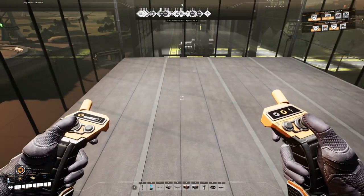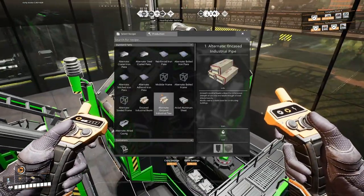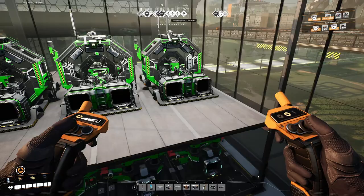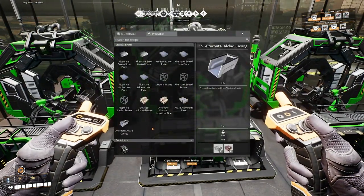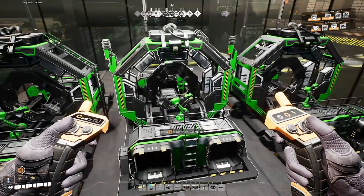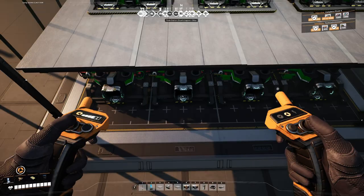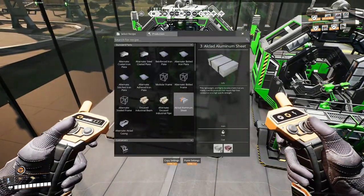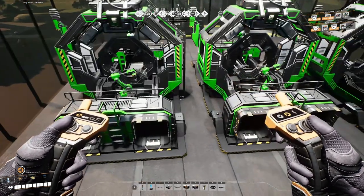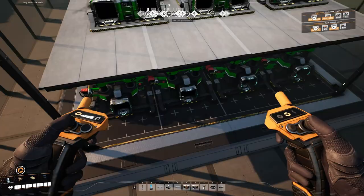I know that three assemblers fit across here because they're 10 meters wide and this is 32 meters wide. So we need stitched iron plates: iron plate and wire. That one's good. And then we also need steel frame, which takes reinforced iron plates and steel pipes. That works out too. And then this is encased industrial pipe, which also takes steel pipe and then concrete. The concrete's here — that actually works out incredibly well.